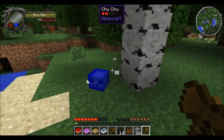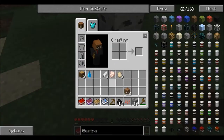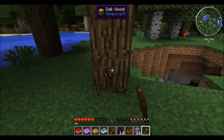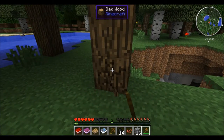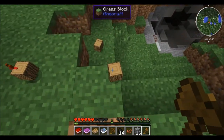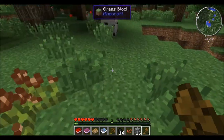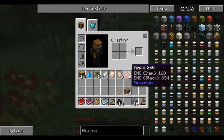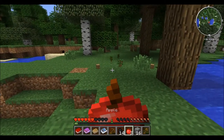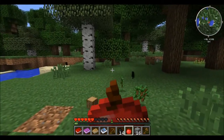Oh, it's a Choo-Choo. We don't want that wood. I'm not sure if there's Tree Capitator or not — we're about to find out. Yes there is! That's awesome, I love Tree Capitator. It gave me some apples too, so it's nice. Tree Capitator for the win!